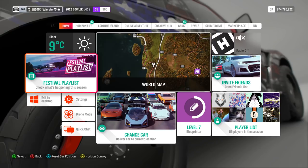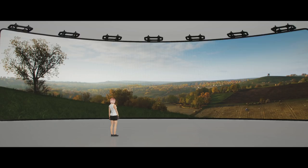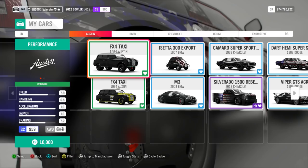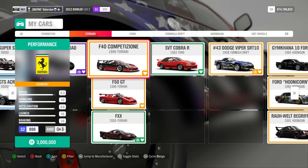For the PR stunt speed zone, the car I used was my Ferrari F40C at S2. Filtering S2 favorites and going to Ferrari, the F40C tune and design have been shared before. The car drives well on both dry and wet roads, so you should easily hit the speed zone requirement.